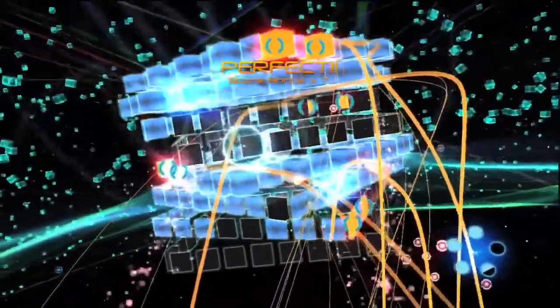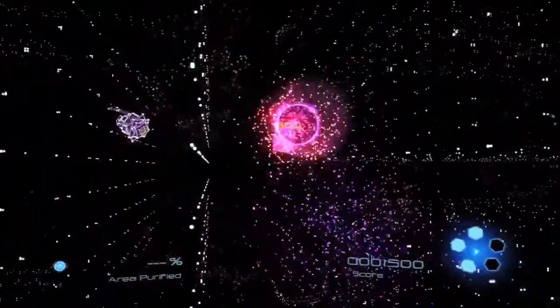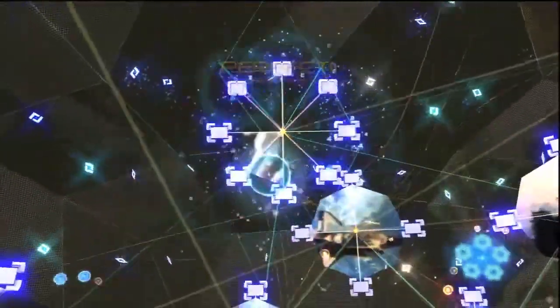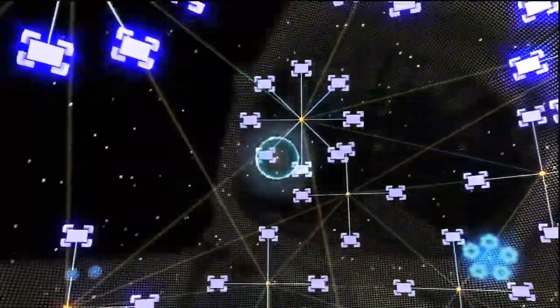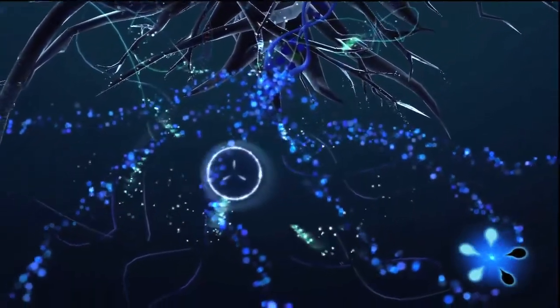Child of Eden has five main stages and a challenge mode level that's unlocked once the game's been completed. Each different level has its own art style and audio backdrop that makes each one stand out from the others.